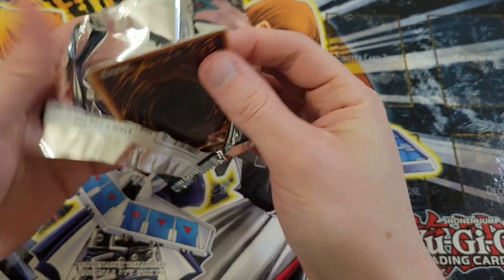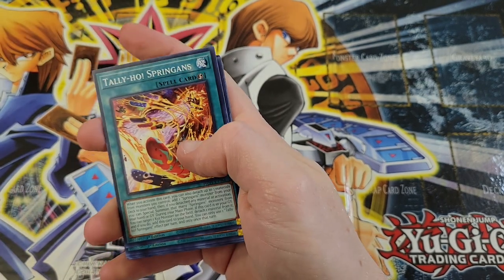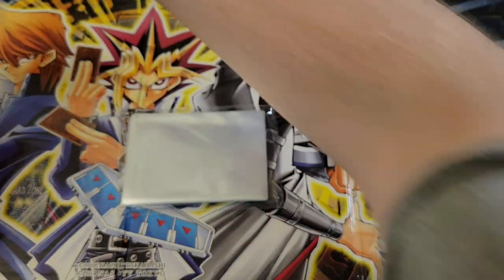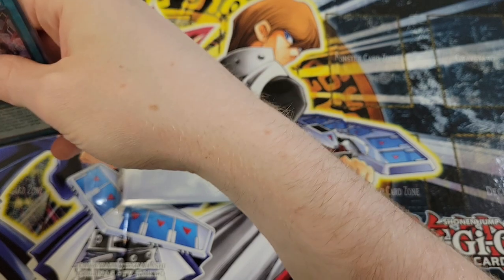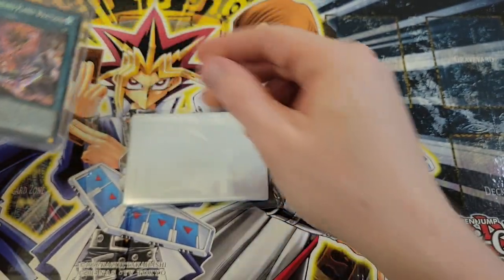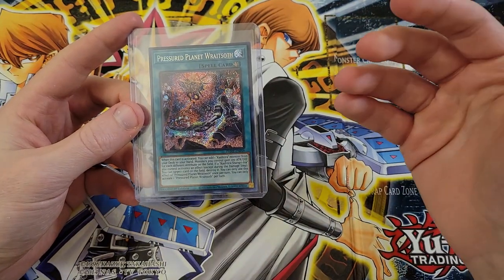I'm so excited, knocking water and stuff over trying to grab a sleeve. We got Pharonic Advent as our Super Rare — that's a card right there. I'm going to get my penny sleeves out. We're sleeving this bad boy up, getting it in a penny sleeve and a top loader. We got ourselves a $50-something dollar card — box paid for itself.